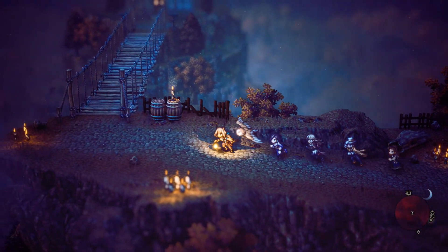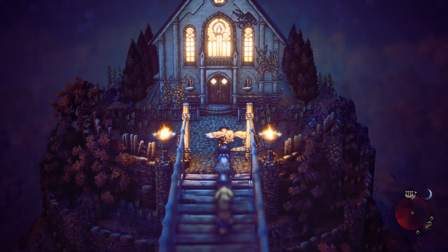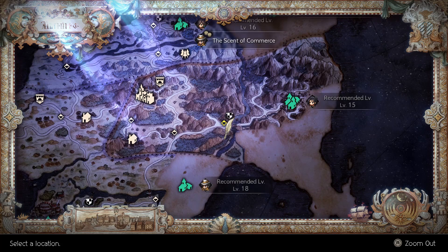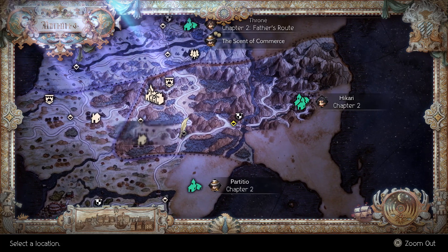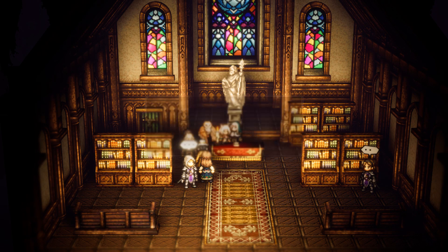Next up is the cleric's guild master. This guild master is located in the Chrysland at the Borderfall. Speak to her to acquire your license.